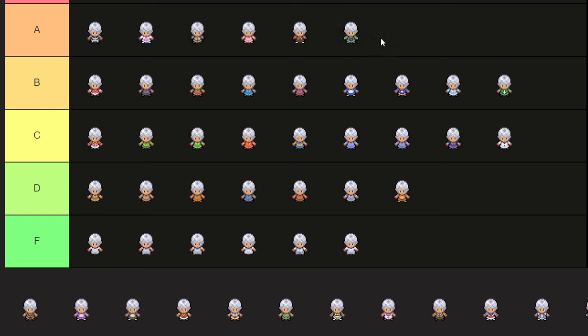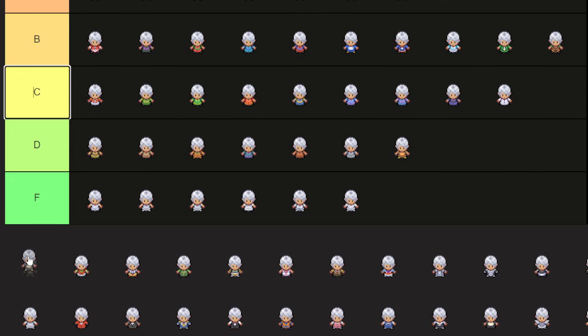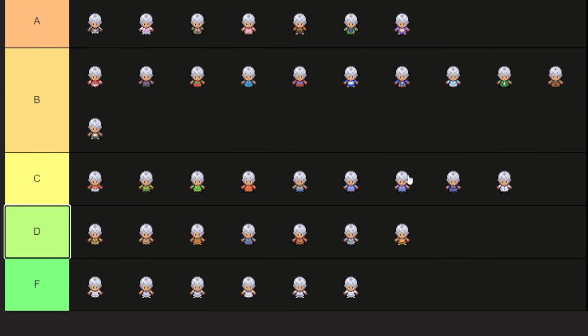Very, very cool — this is the Tyranitar body, Tyranitar outfit. I think it can be used for a lot of cool things. A or B is totally fair for that. This is the jack-o'-lantern body — we'll put that in B tier. I don't know what this is, but I like it — this like purple-pink. That's the Rattata body, the purple one. And there's also a black Rattata body. I think this will be a tier lower.